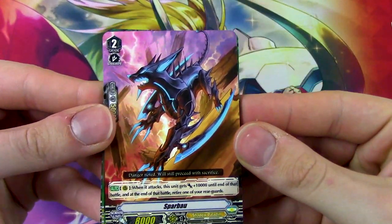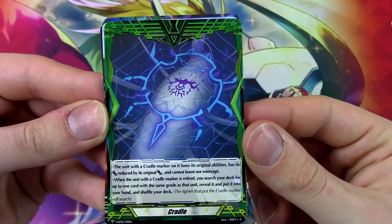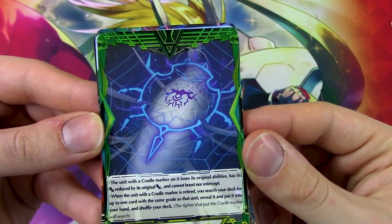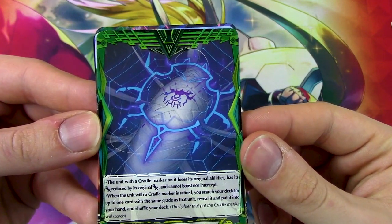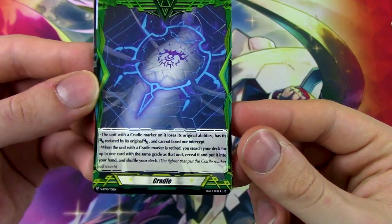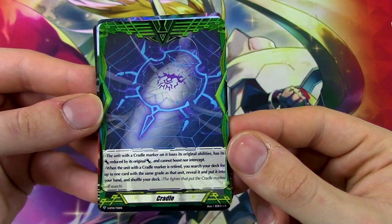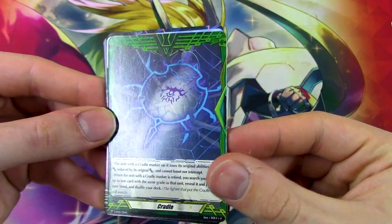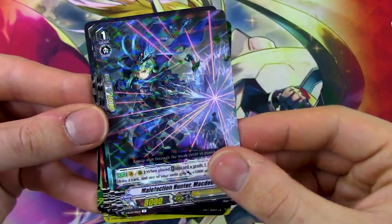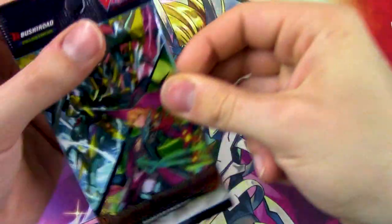Pack 2 — more Mega Colony stuff, common. We got Cradles — that new marker mechanic where the unit's power is reduced, it cannot boost or intercept, and it loses all its original abilities. When the unit on the Cradle Marker is retired, search your deck for up to one card of the same grade as that unit, reveal it, and put it into your hand. It's kind of like lock, not as good as lock, but it's a new keyword for Mega Colony. We also got reprints and a couple rares.